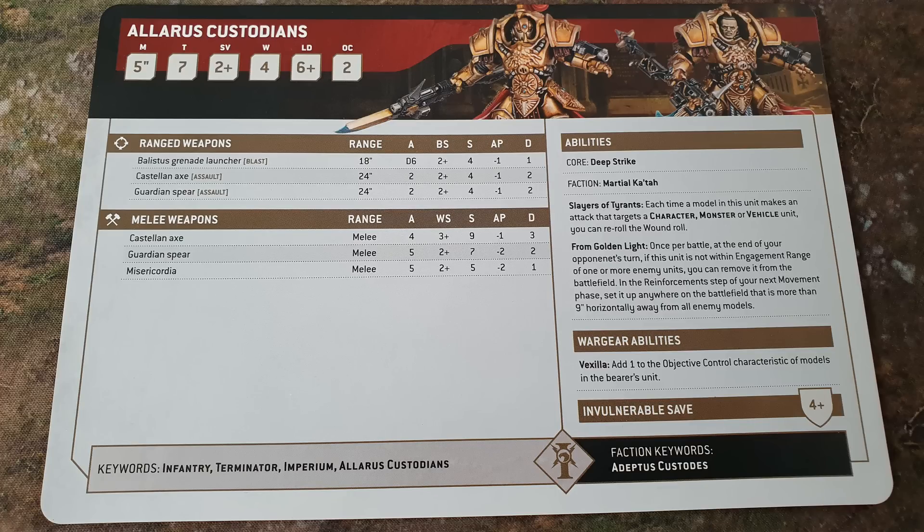Next up are Allarus Custodians. These are Toughness 7 with Deep Strike and an objective control of 2, which you can make 3 by adding a Vexilla. They have the Castellan Axe and Guardian Spears, and Ballistus Grenade Launchers: D6 shots with Blast, strength 4, minus 1, 1 damage. Slayer of Tyrants: each time a model in this unit makes an attack targeting a character, monster, or vehicle, you can re-roll the wound roll. So these are the guys you're sending monster hunting, making sure to mix in Castellan Axes.